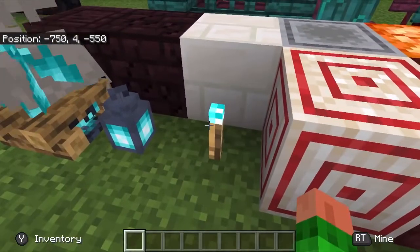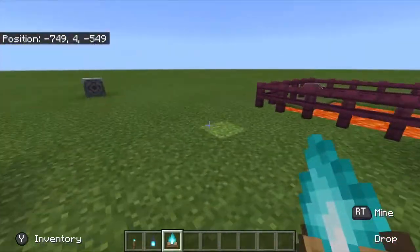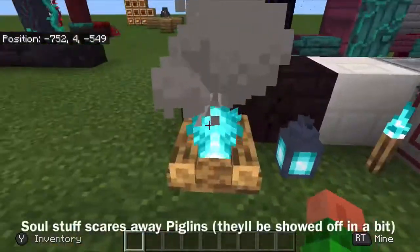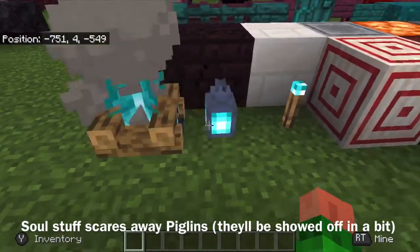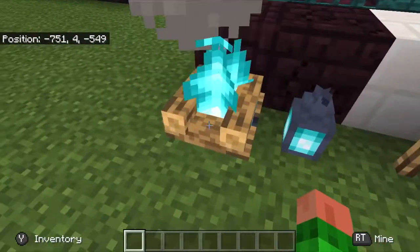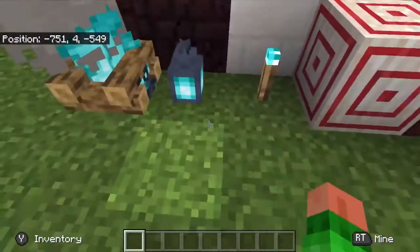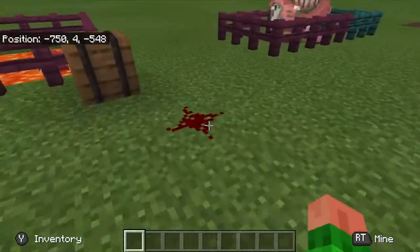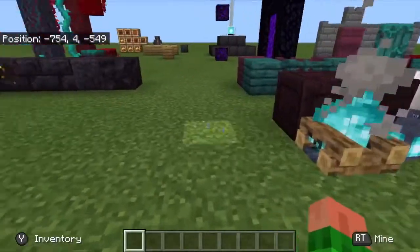Next up we have the soul torch, the soul lantern, and the soul campfire. These are basically the normal torch, lantern, and campfire but crafted using soul soil or soul sand. I wanted to show off something with these but it seems that particular feature isn't on Bedrock.